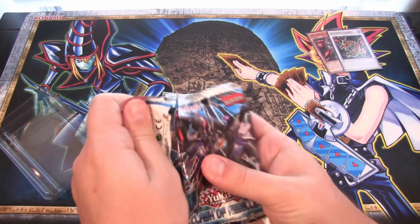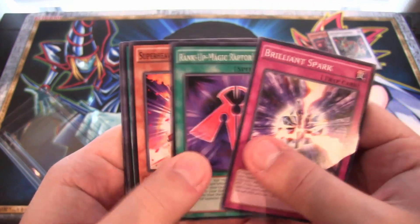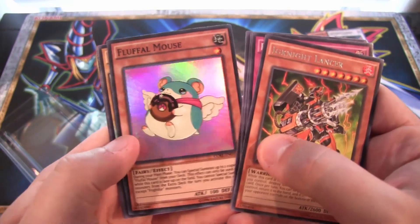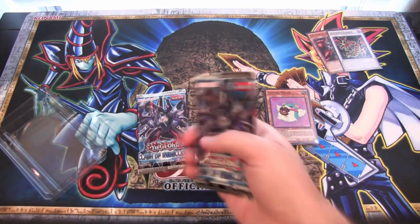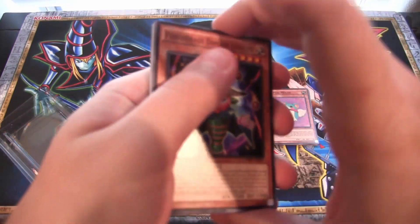Now for our three packs of Clash Rebellion — not guaranteed holofoils with this set. We have Ignite Lancer rare and Fluffle Mouse. Start off with a hollow, that's awesome! Super rare — most adorable card ever, just eating a donut. The happiest Fluffle of all the different cards.